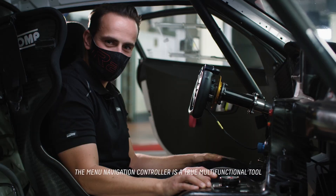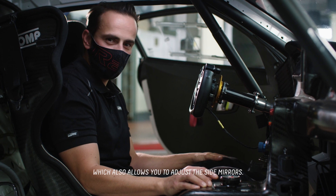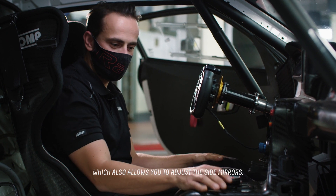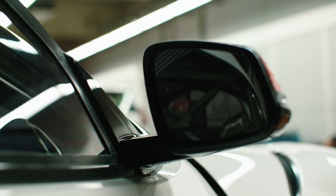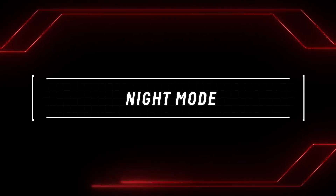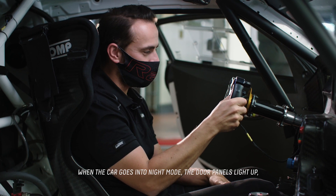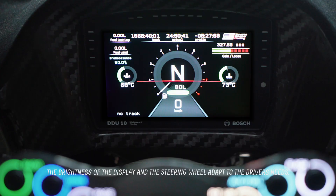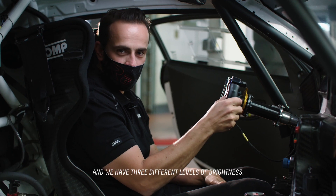The menu navigation controller is a true multifunctional tool which also allows you to adjust the side mirrors. When the car goes into night mode the door panels light up, and the brightness of the display and the steering wheel adapts to the driver's needs — you have three different levels of brightness.